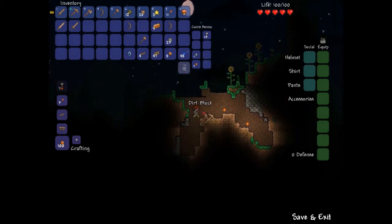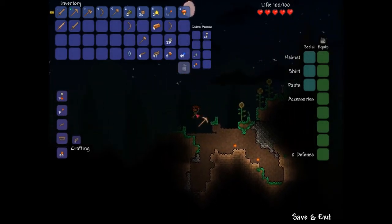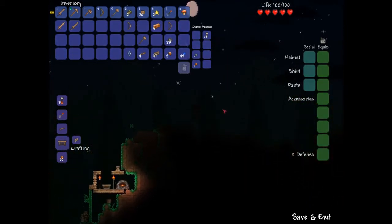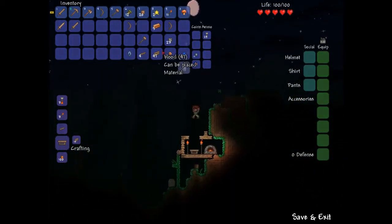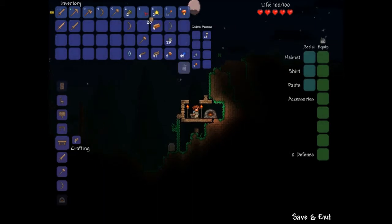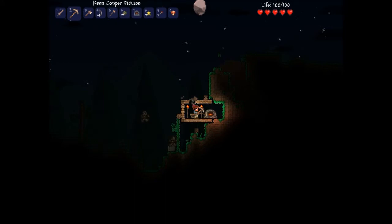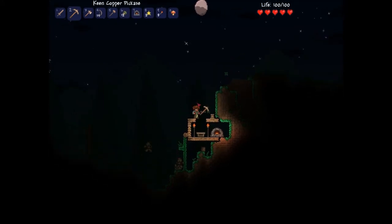If you mine stone, some of it can have copper in it, so it's a good idea to mine stone. I don't know if that always happens though — I think I found two veins in it. And then you need to get gel from a slime, which I didn't show because there are no slimes about.